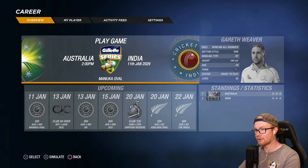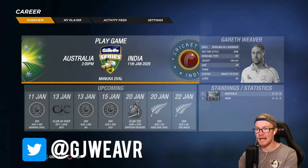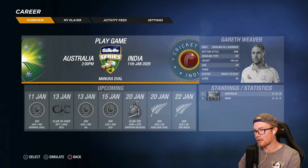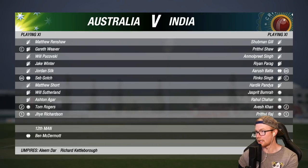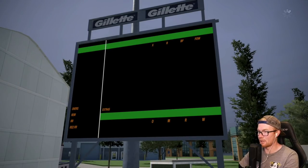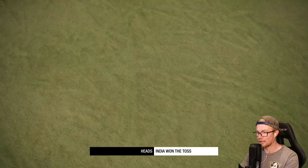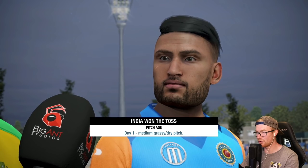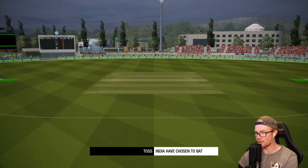Hey guys, welcome back to another episode of Cricket 19 career mode. Today we are playing India in three ODIs. We're opening at Marnik and looking at India's lineup they have a strong team. It's a grassy medium pitch — looks like good bowling conditions. India have won the toss and decided to field first, which seems like the right call.